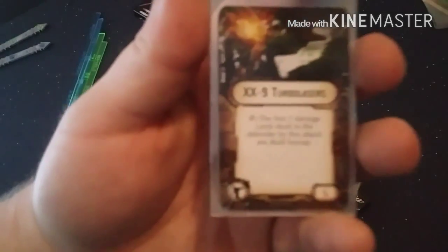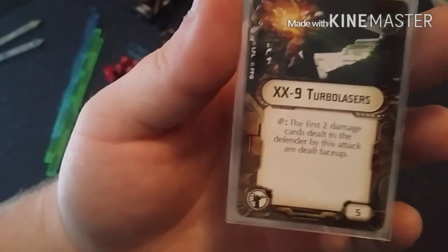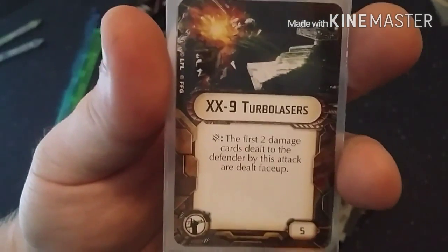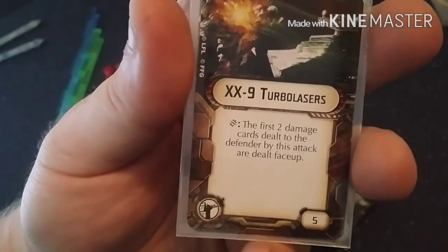We have other criticals such as XX9 Turbolasers. This is still a critical effect because it's got the critical symbol and a colon. That's important because cards like Salvation say when your dice shows a critical icon it does two damage. XX9 instead replaces the standard critical — the first two damage cards dealt to the defender by this attack are dealt face up. So instead of one card face up as normal, you deal two if you're doing two damage. If you're only dealing one damage, it's still only one card.